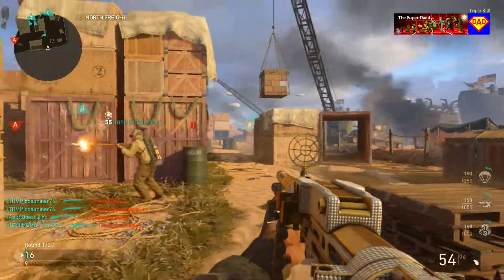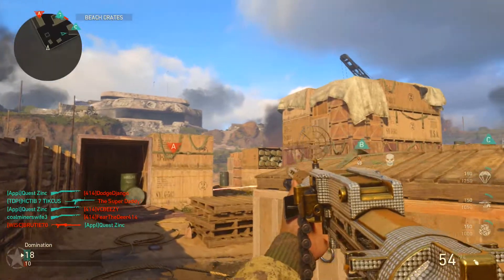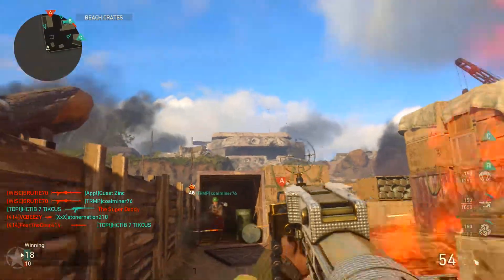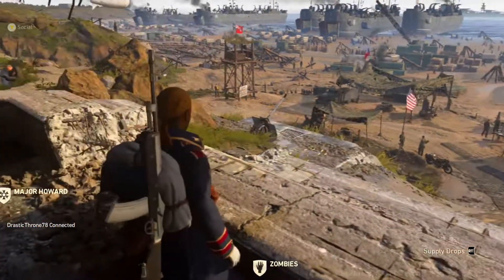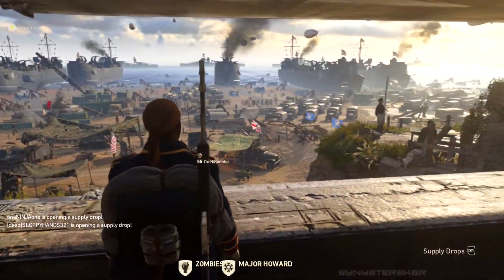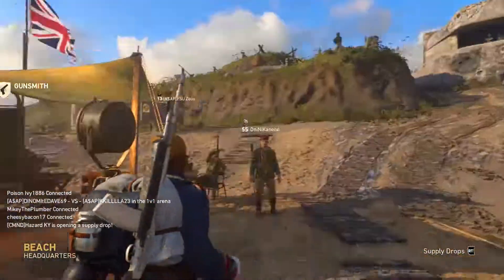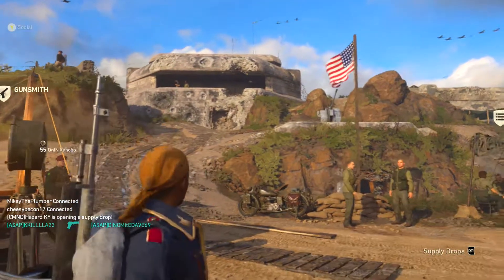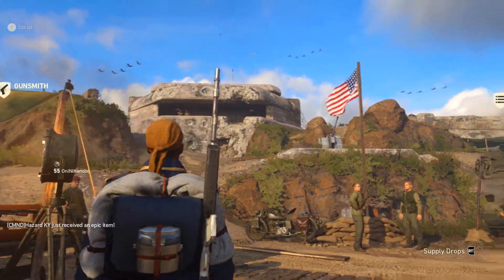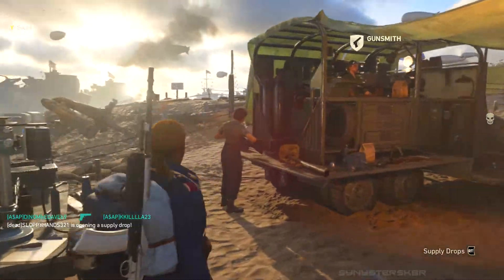Here we go. You see what that right there is? That is the main building in the Headquarters. That's right — Shipment 1944 takes place in the Headquarters. I've played hundreds of games on this, literally grinding bribes this weekend, and I just realized that this map takes place within the Headquarters. I'm like probably 140 games into my 150 heroic bribe and I found that pretty cool.